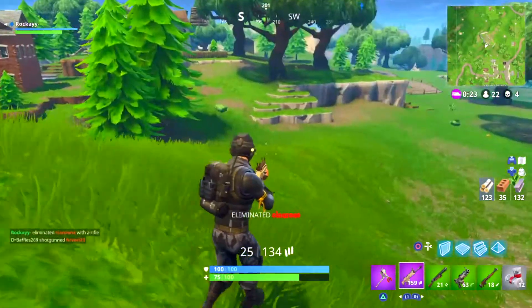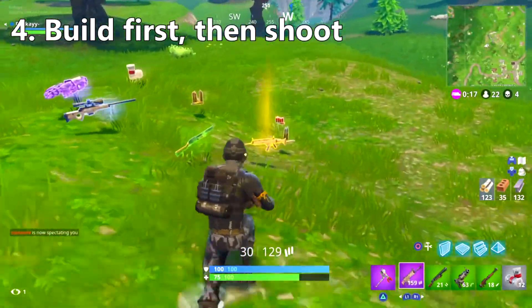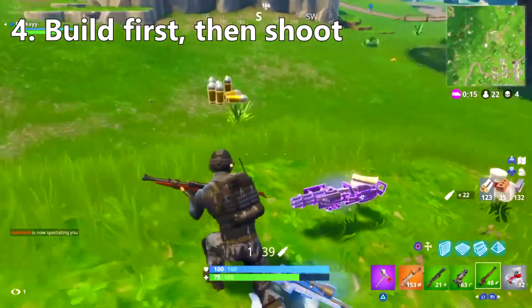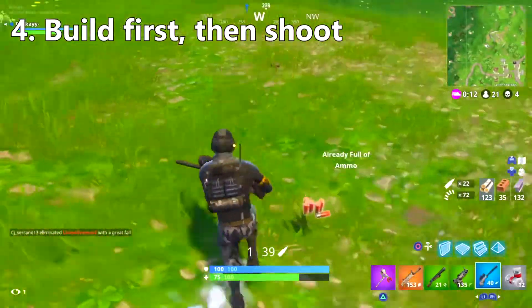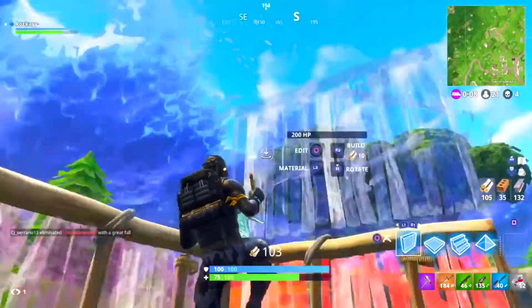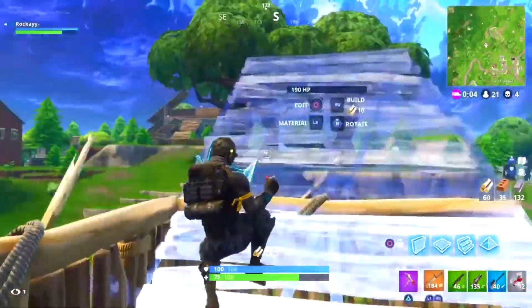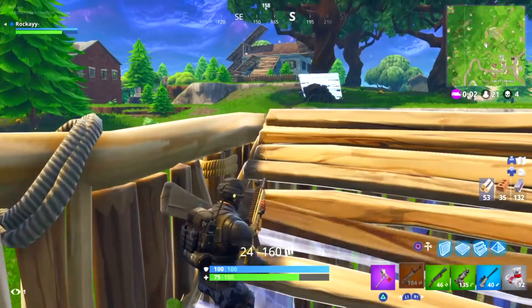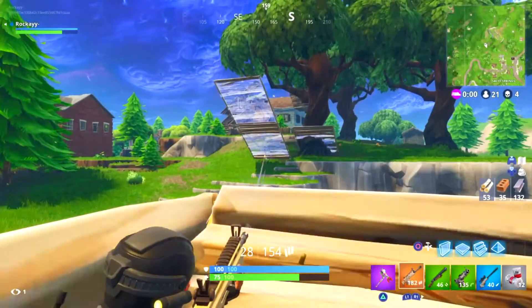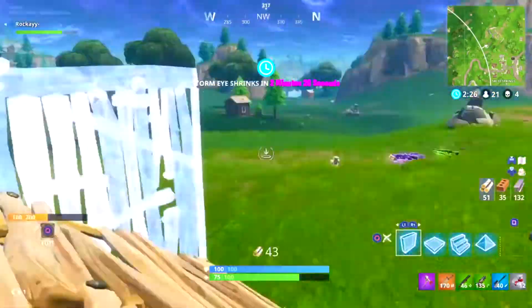The final tip is to learn to build instantly when being shot rather than shoot back. New players almost always shoot back when they get hit instead of building. If you get shot, build a one by one, put a wall between you and the enemy — do whatever you can to create distance. Don't just stand there and get shot at, because you will lose that gunfight.